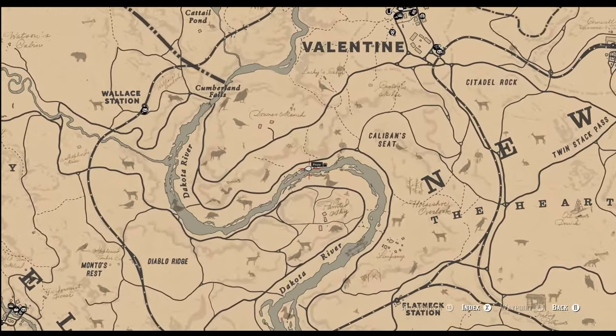Between Owanjila Lake and Little Creek River in Big Valley is where you can find some crows. Most of the time on the trail itself, or just on the side. If you go relatively slowly, you should be able to aim at them before they fly away. Another good spot for crows is also in Bolger Glade. Try to shoot them with a small game arrow for a perfect carcass.